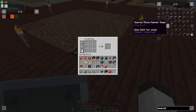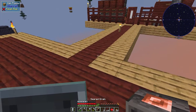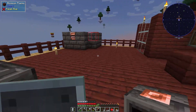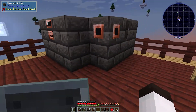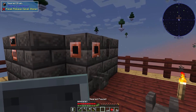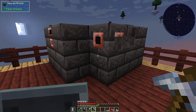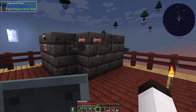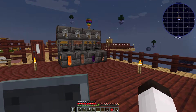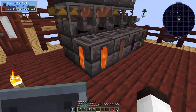The smeltery is together now. I'll add faucets — one here and one above — then put down a table and a basin and we have the basic setup. We have no more charcoal fuel but we're producing lava so we're good. Here's how we'll fuel it: take the lava tank, go into the smeltery and place it on the heater and now it's fully fueled and ready to go.